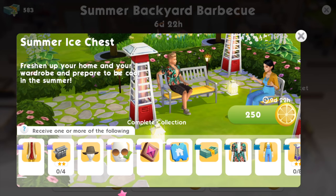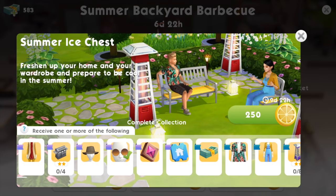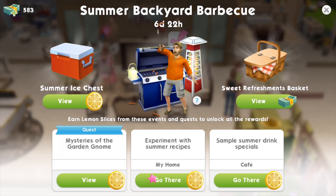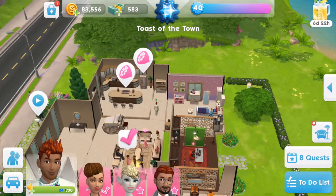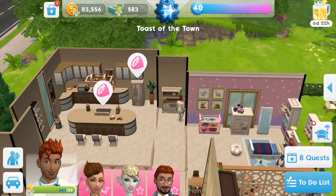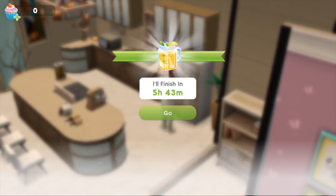You have to follow the same methods as past events. I obviously need more lemon slices, so I have to send my sims out to different locations to work and earn them. We've got the home destination and the cafe. I'm going to tap the icon to get started with the home chapter and experiment with summer recipes.